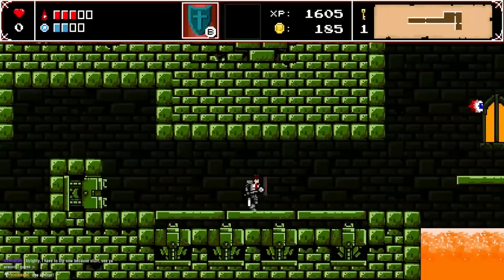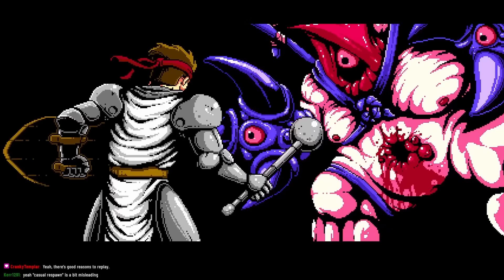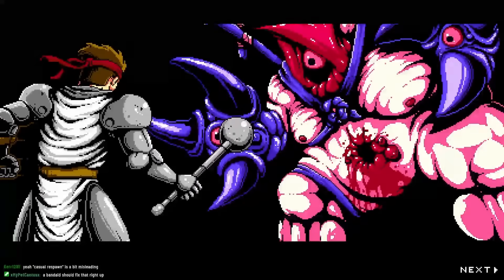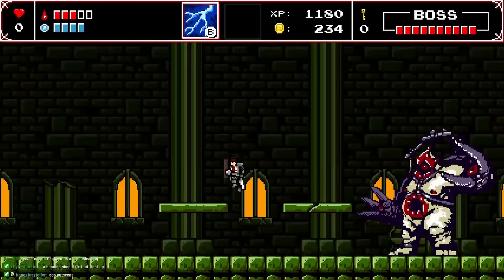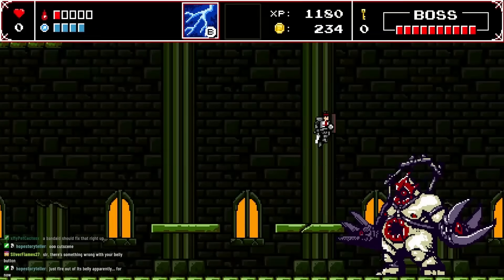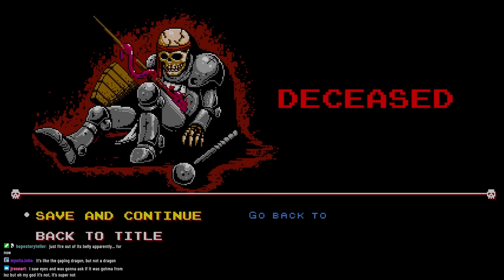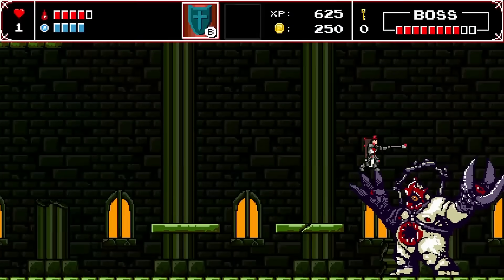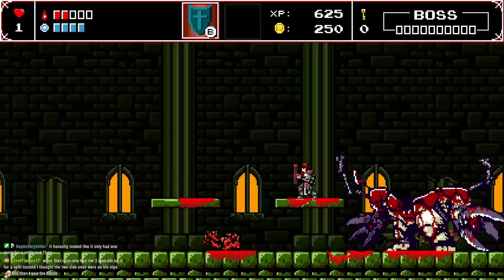A nice difficulty spike in this section. We encounter a grotesque boss. Do we have to hit the head? After dealing with it, it turns out to be pretty easy. We love the death animations.